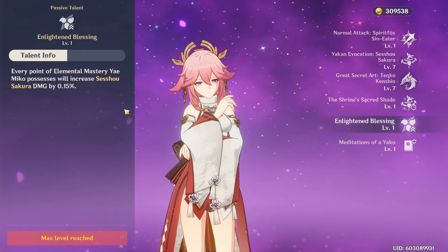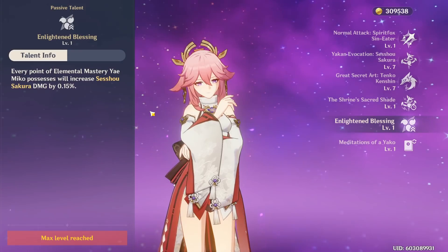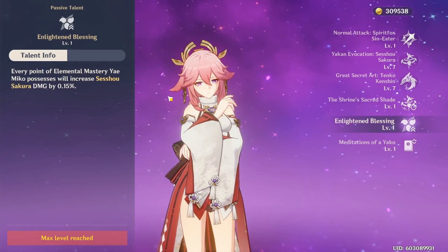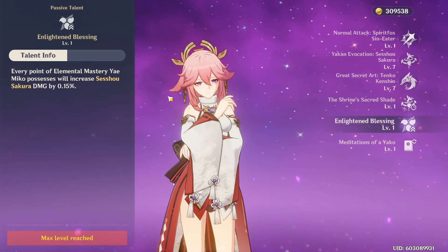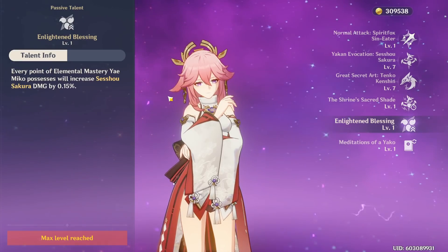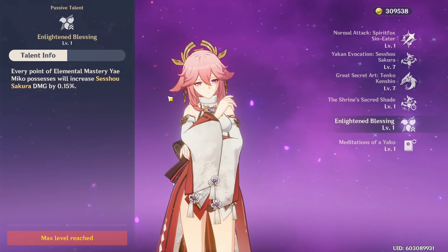For her second passive talent, this makes Elemental Mastery a decent substat on Yae Miko, as it will increase the damage of your elemental skill by 0.15% of your Elemental Mastery. While the relevance of Elemental Mastery depends on whether you're proccing reactions or not, in general this just makes EM an okay substat — but still not optimal for your Yae Miko. EM overall will be about as good as flat attack in terms of the damage it buffs your elemental skill, and this can make her easier to build.